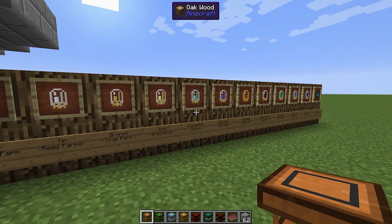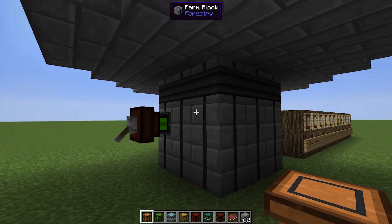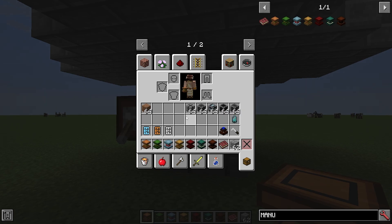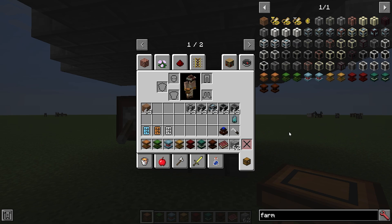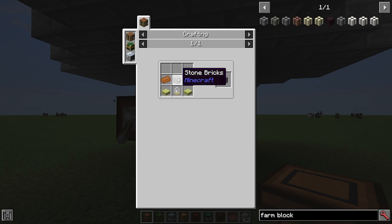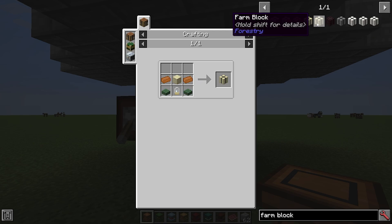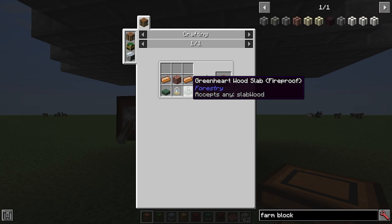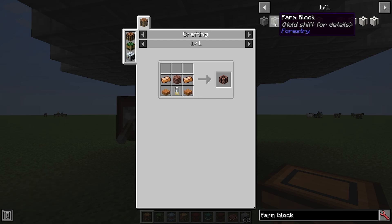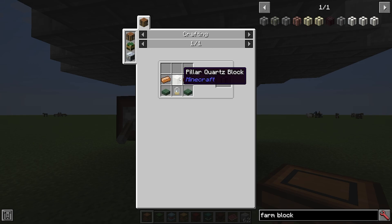Just as with the managed farms, you are going to need a different tube for each one, and this is the same with the multi-block Forestry farms shown here. The multi-block farms require a few different items. You're going to need the farm block, which comes in a variety of different materials. The standard one is made with stone bricks in the middle, copper ingots, some slabs, and a tin electron tube — the only difference between variants is the material in the middle. The slab you use can be anything you want, giving you mossy, cracked, brick, smooth sandstone, chiseled sandstone, nether brick, chiseled stone bricks, quartz, chiseled quartz, and pillar quartz variants.